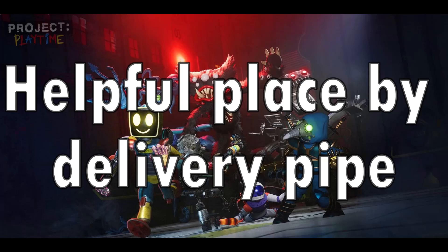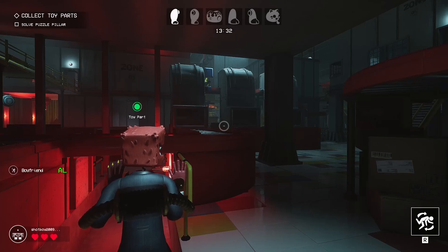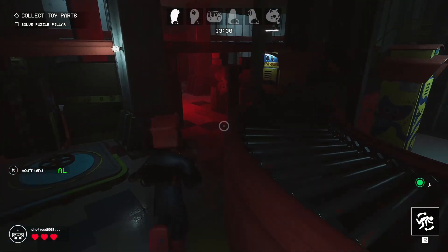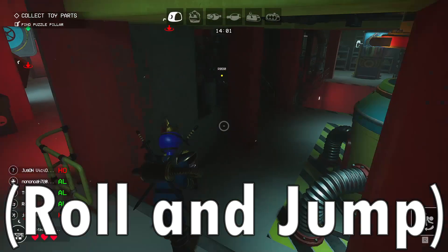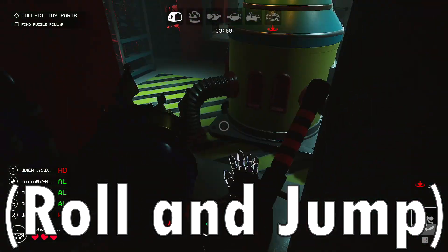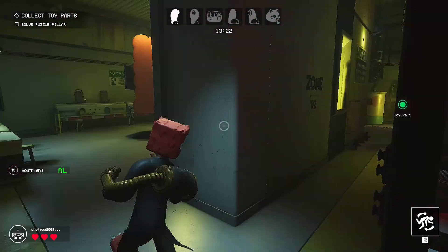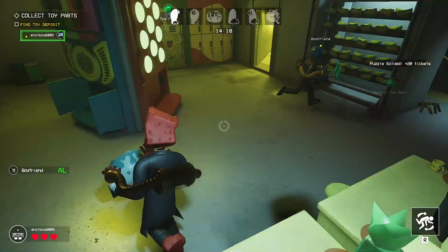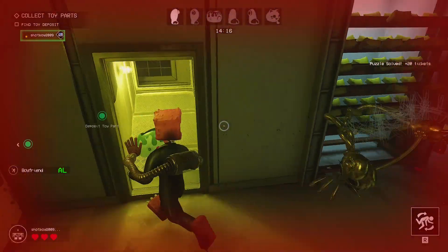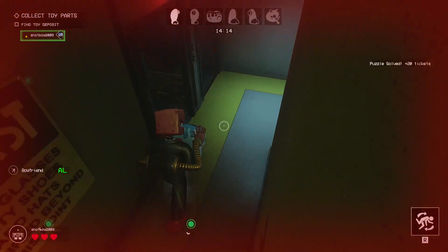Helpful Place by Delivery Pipe. If you and your team got all the toy parts and you have to pull down the delivery pipe, there's a helpful place where you can pull down the pipe, as you can see right now. Boxy can get you with his arm, and as a monster you can hit the player from the ground, but it is really hard to see the player, so it could help. I thought it was worth mentioning.